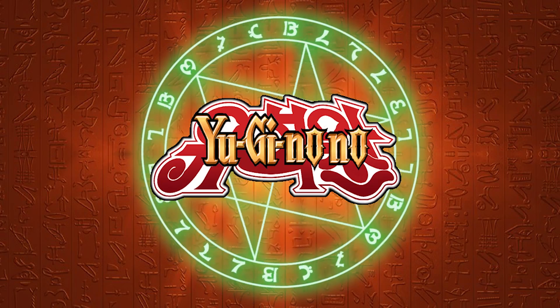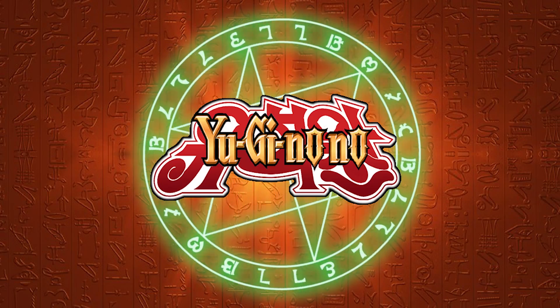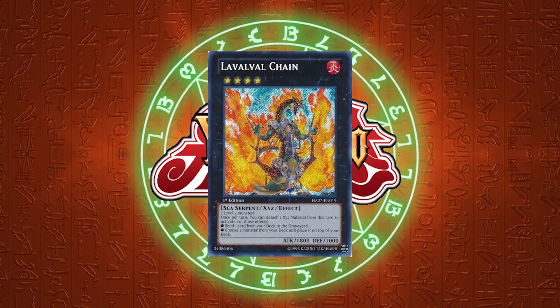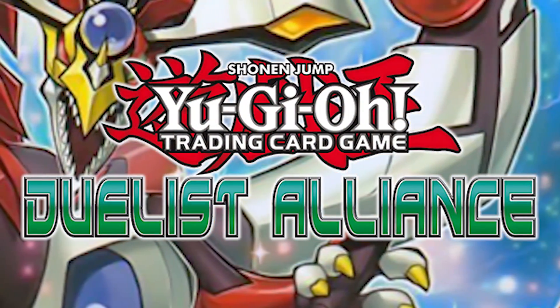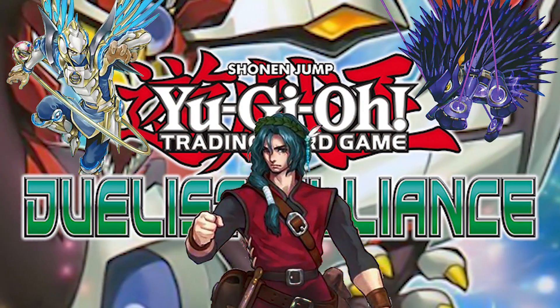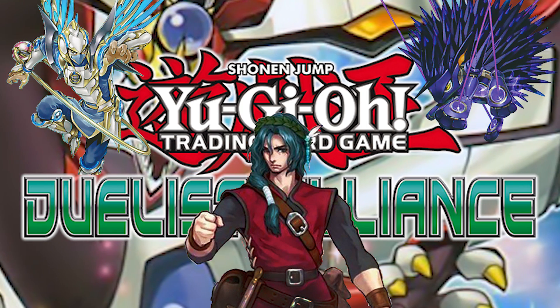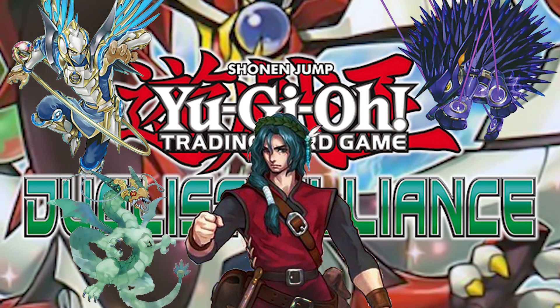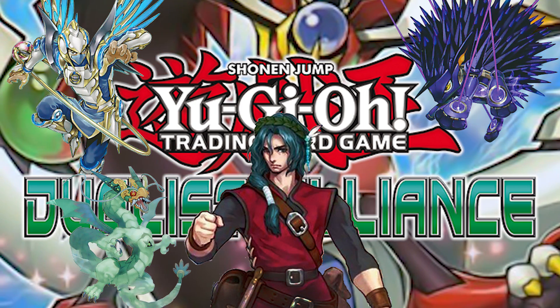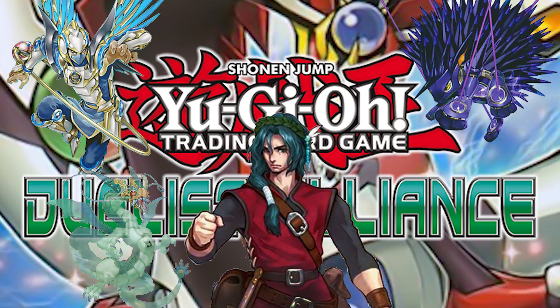Let's talk about where the format began. Though cards from previous sets were played like Exciton Knight and Laval Chain, Duelist Alliance format obviously began with the release of Duelist Alliance. This introduced us to Shadals, Burning Abyss, and Tellarknight, which were all the main influential decks in Yu-Gi-Oh! for over a year after their initial release. Yang Zing was also released in Duelist Alliance, but was not considered as powerful as the other three main decks, especially as time went on.